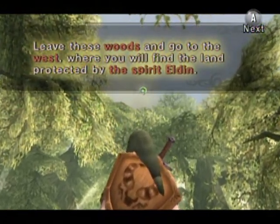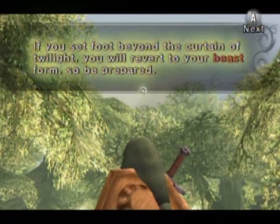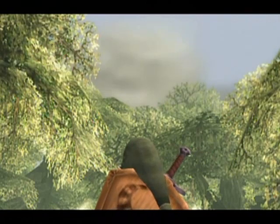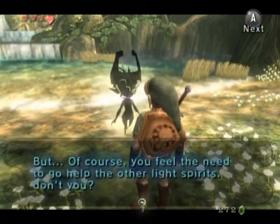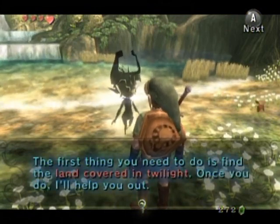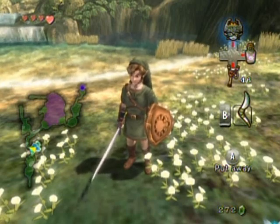We gotta get some more Fused Shadows. More Twilight — although Beast form is rather fun. West Eldin is where we must go next. You're a lot friendlier than you seemed at first. And that's all I'm going to be doing in this part — I hope you enjoyed, and I will see you in the next part when we go journeying through the lands of Hyrule.